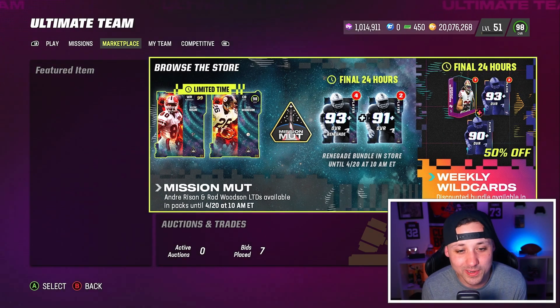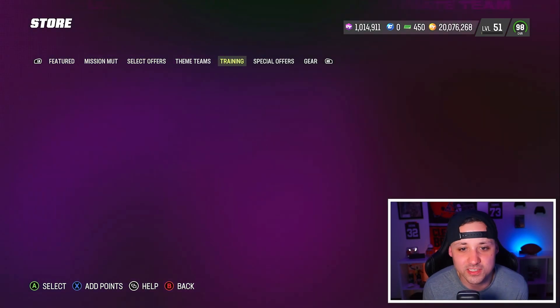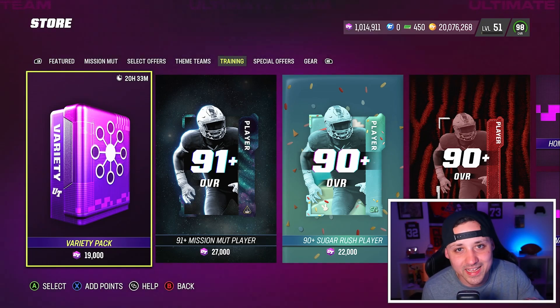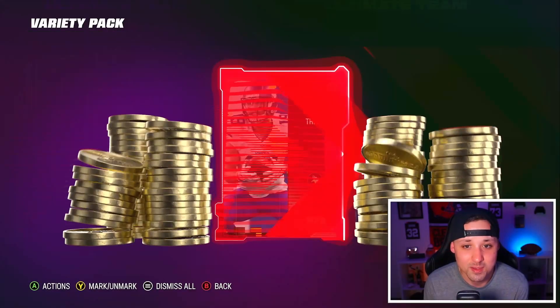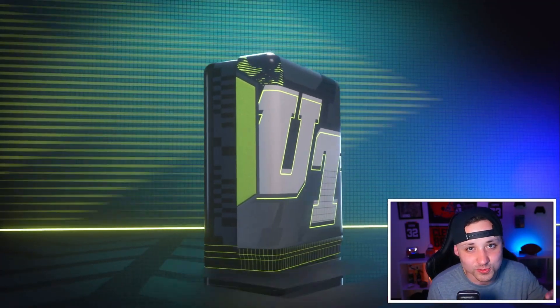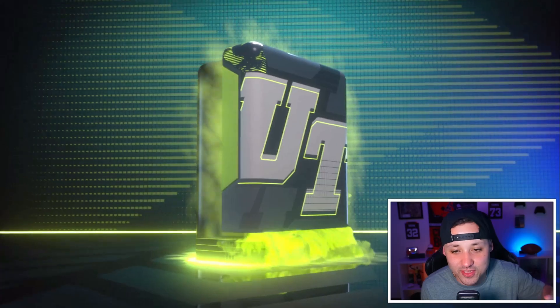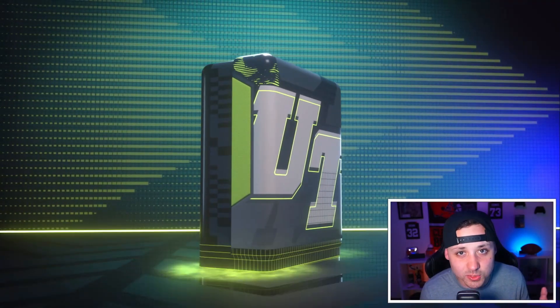Now there's one pack in the game right now that I am super interested in: Andre Rising is in there, Rod Woodson is in there, Tim Tebow is in there, Kenny Pickett is in there — and that is the Training Variety Pack. These expire tomorrow morning at 10:30 AM. So Thursday when NFL Draft limiteds come out, they're not going to be here. You have less than 24 hours to open up this pack.